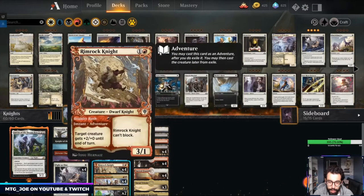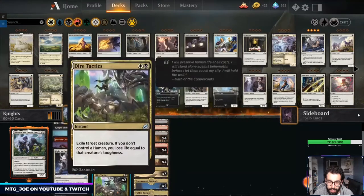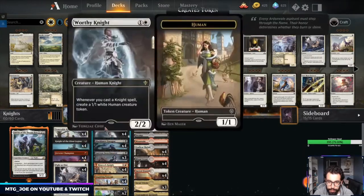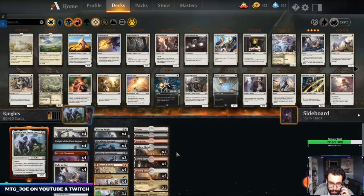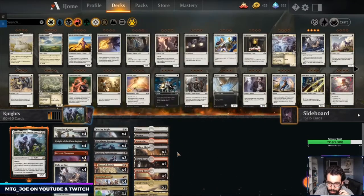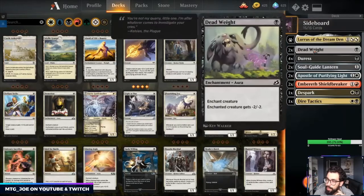Black Lancer is a trick with Fervent Knight but also an aggressive threat. Smitten Swordmaster can be used as a life drain. Rimrock is there to pump up the team, along with Inspiring Veteran as a lord. We have exile in the form of Dire Tactics — there are enough non-human Knights to work with it — and Fight as One to protect multiple creatures and pump them.